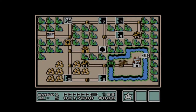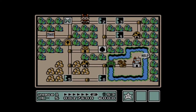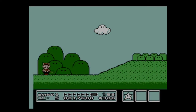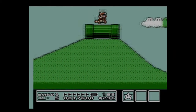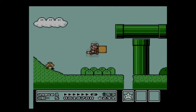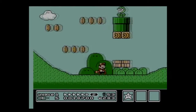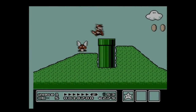Another new thing is the goal system. The goal is represented by rotating cards — just run and touch one and you will get that card. There are three types: a mushroom, a flower, and a star. Getting three mushrooms gives you two extra lives, three flowers gives three extra lives, and three stars gives you five extra lives. You really want to go for the stars.